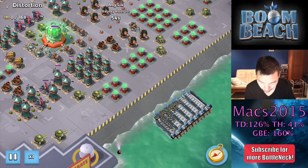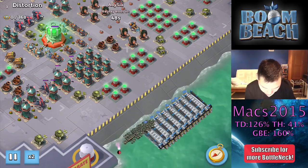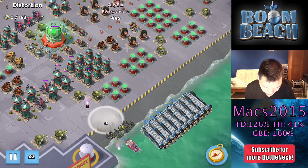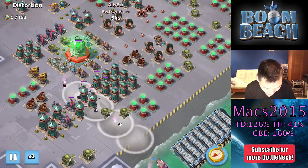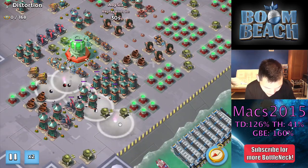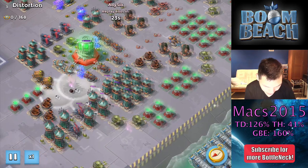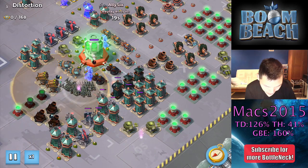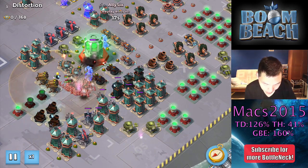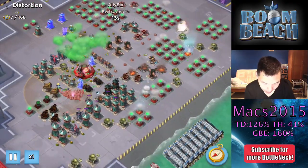It looks like it's going to be all Zookas. Full Zookas with Sergeant Brick — beautiful smoking all the way towards the HQ. Two smokes at the end because when you go with eight boats of Zookas, you need a little bit of extra coverage there. Straight to the core, shock all the goodies — mainly the mortars and the flamethrowers because those would be so lethal. Zookas have absolutely no health.